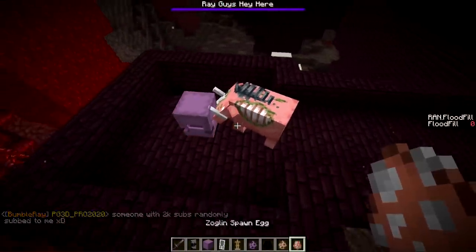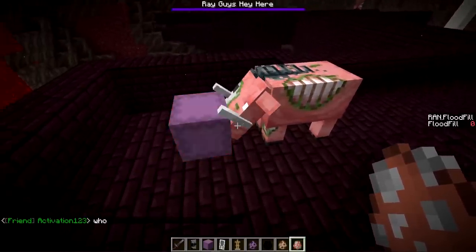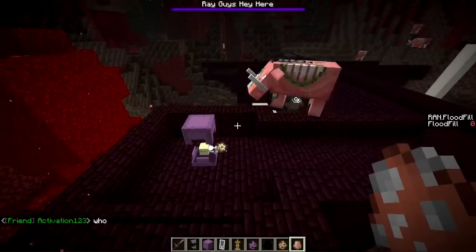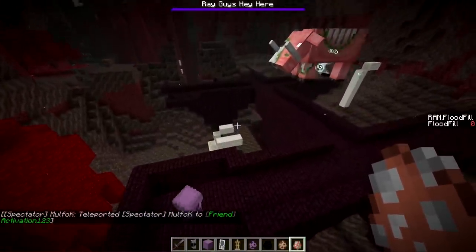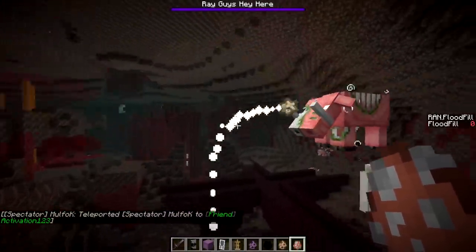Shulker versus a Zoglin. I love how the Shulker can defend himself — they just make the mobs float away. Like, nope, he ain't coming close to me.